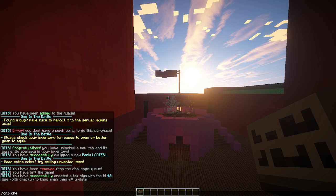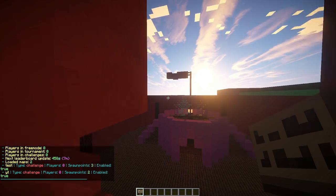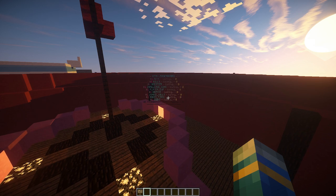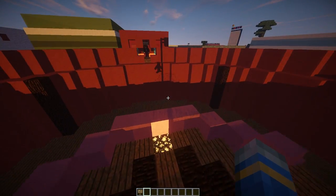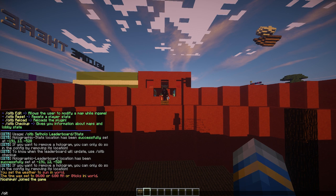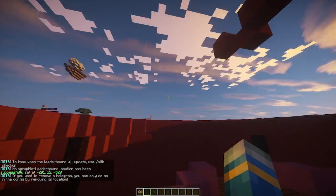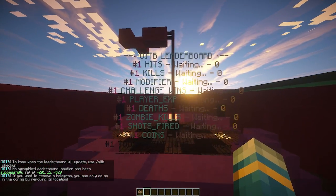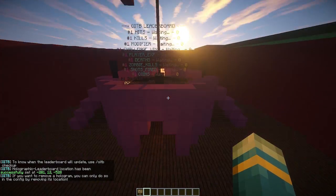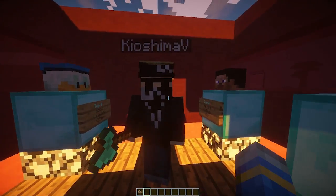Leaderboard signs update every so often. You can do '/1inthebattle checkup' to see when the next update is — in this case seven minutes away. That's how you do the leaderboard signs, very cool. The final thing I want to show is the holographic leaderboard. You fly to the spot and do '/1inthebattle set hollow leaderboard' and it appears right there, showing hits, kills, modifier, wins, zombie kills, coins, shots fired, and more. You'd probably want to place it at your spawn point rather than in the middle of the arena.